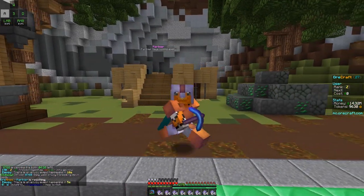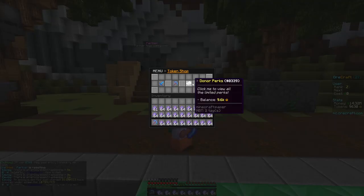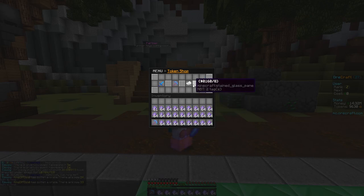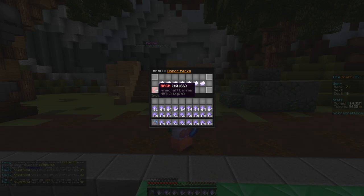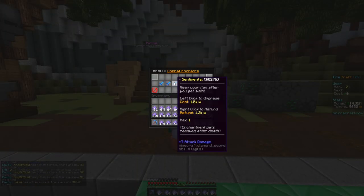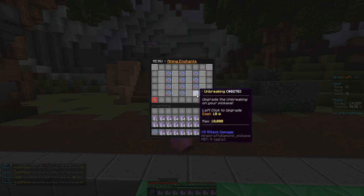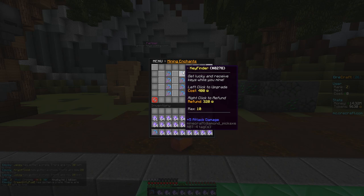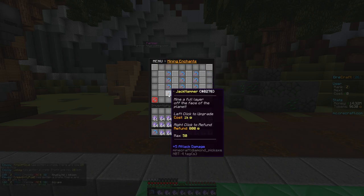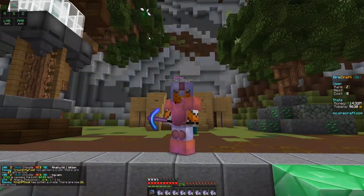The main thing I wanted to focus on today is the new enchants and the new reworked token system. If you type slash tokens or slash ts, they added repair, donor perks so you can buy kit bomb, permanent haste, and combat enchants. More importantly, they made it so you can upgrade your Unbreaking, Fortune, and Efficiency. They also added a Key Finder enchant and a Jackhammer enchant, which makes the server really more fun.